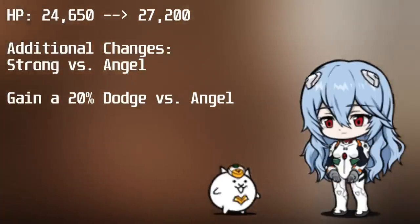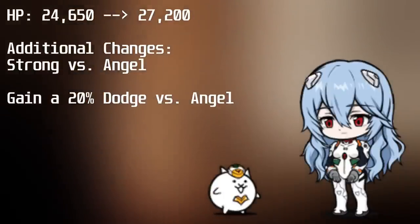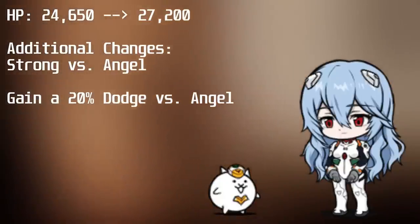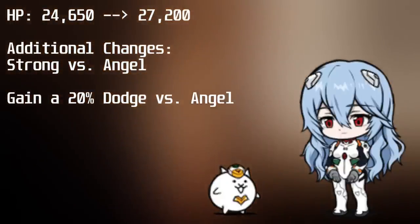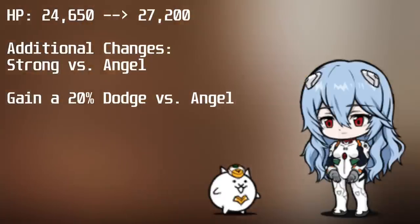Because she has a rather high chance to weaken angels that lasts for 6.67 seconds, she can effectively boost her health to 136,000. Her 20% dodge chance, while not being the best thing in the world, can come in handy as a last resort tool when taking hits from angel enemies. This True Form will cost you 3 yellow catfruit.